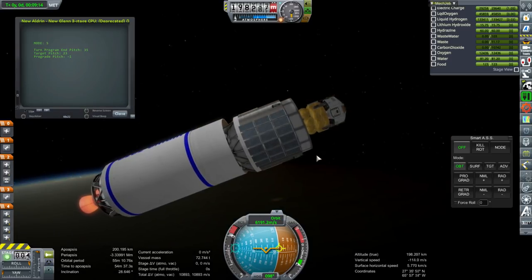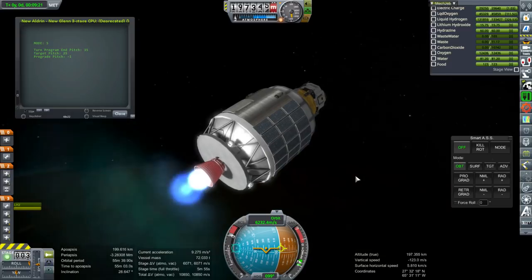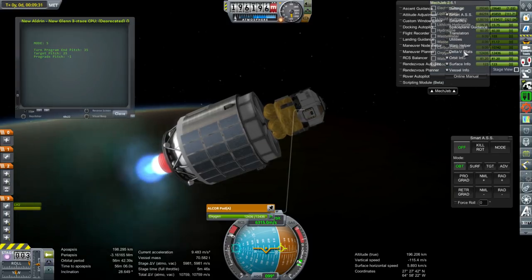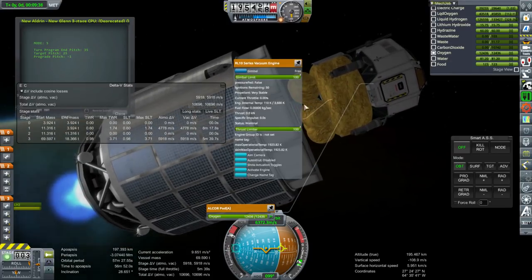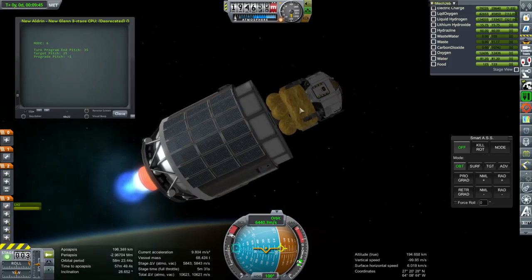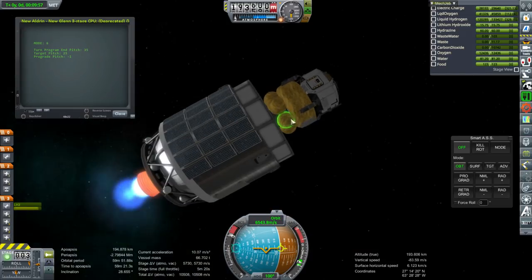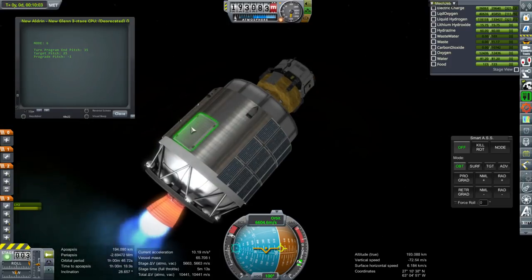Second stage is done, and now stage three. This time it's immediately picking up vertical speed, so we're not at any risk of going back into the atmosphere, and the payload is relatively light — 11.3 tons. That's accomplished by the fact that we're using the common extensible cryogenic engine, the RL-10 variant, which burns hydrogen and oxygen at a very high ISP. Whether the hydrogen and oxygen is going to stay okay is partly dependent on our radiators, and I don't think those radiators actually kill the boil-off on these tanks at the bottom.